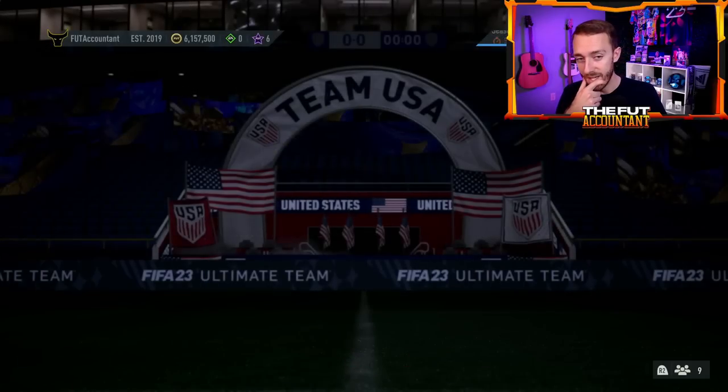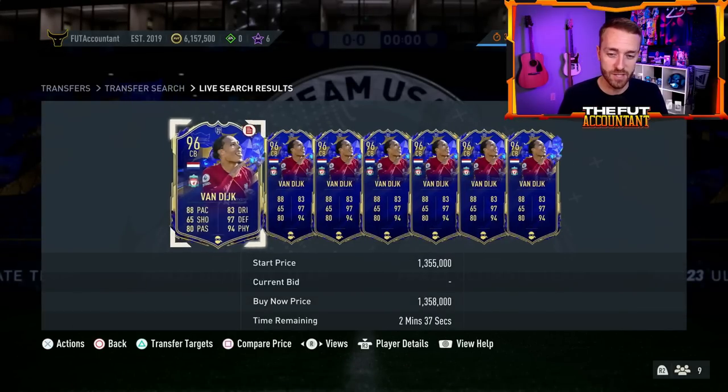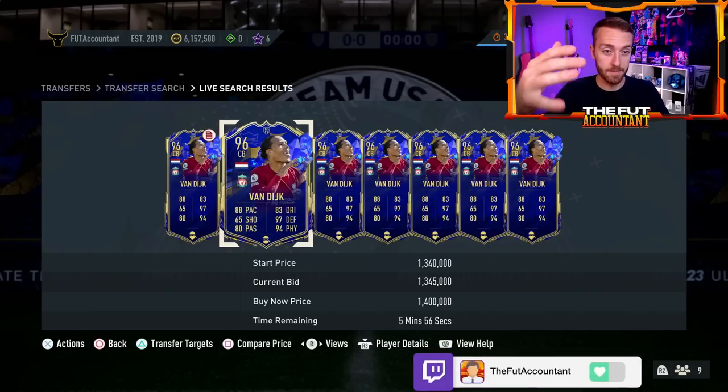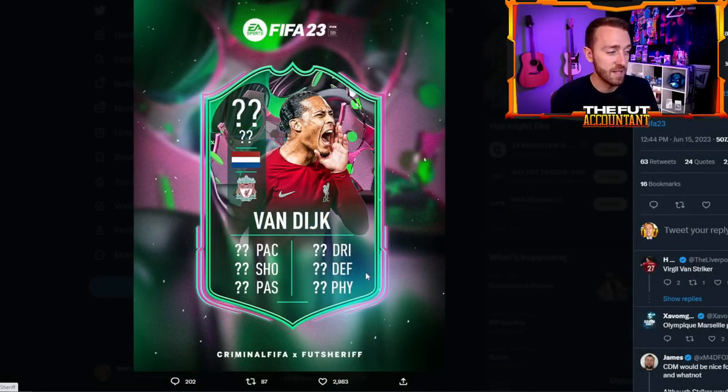Virgil van Dijk's TOTY was down — he was in like the 1.25 million range, he's back up. It's all going to depend on what his new card is today. If he's a right back but can also play center back, it's probably going to make his TOTY drop a bit. But if this is a striker VVD with like 95 pace and 90 shooting, then his TOTY may drop too — but people might also go back out and buy it.